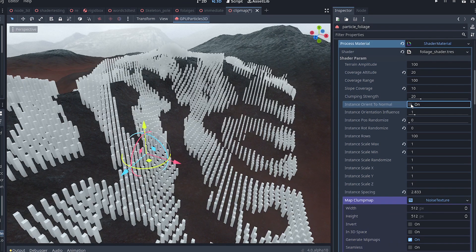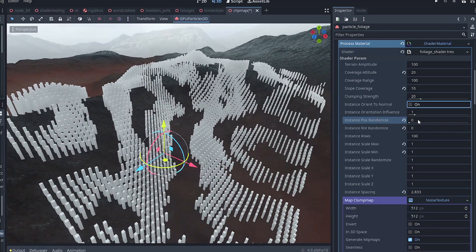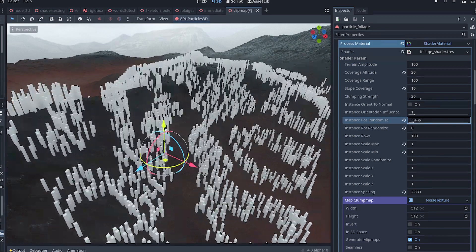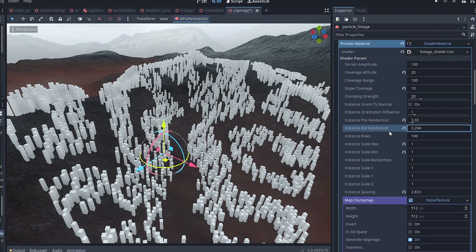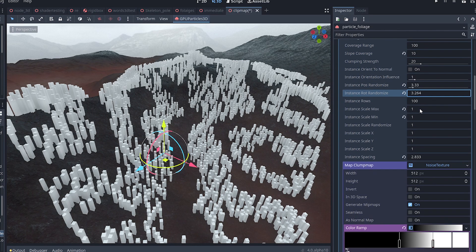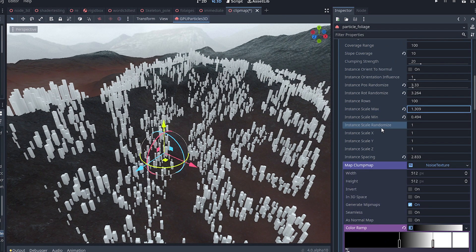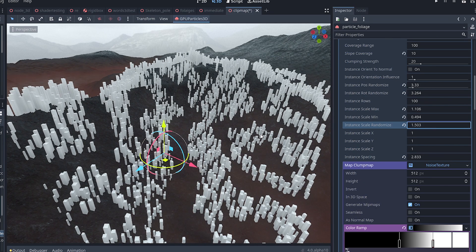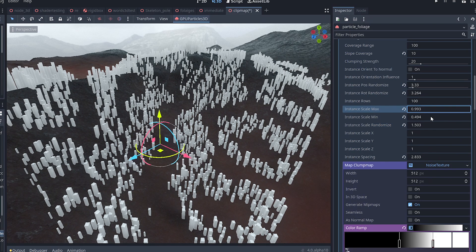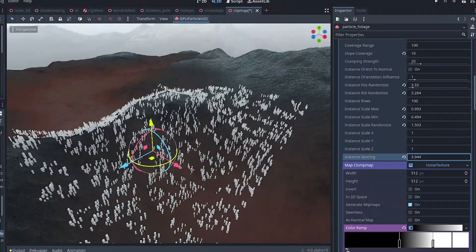Instance position randomize allows us to make the rig look more organic and natural — you can randomize the position of the particles. We can also randomize their rotation, randomize their scale by setting a minimum and maximum scale, and further amplify the randomization effect with instance scale randomize. We can also set the scale of each of the three axes separately, like if you wanted the instances to be taller or thicker. Finally, spacing, which we discussed in the beginning, controls the scattering of the individual instances.